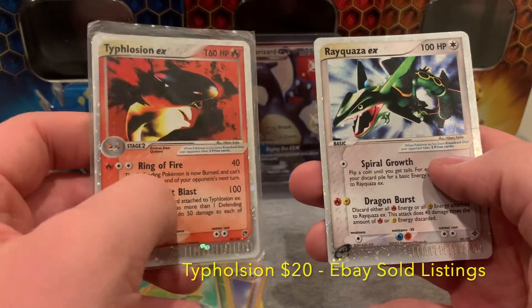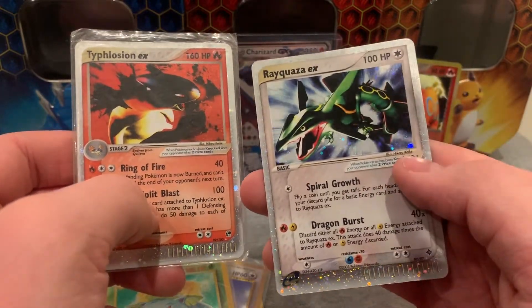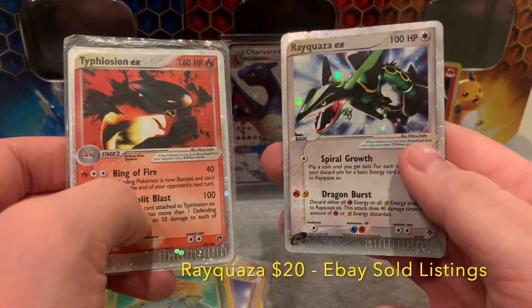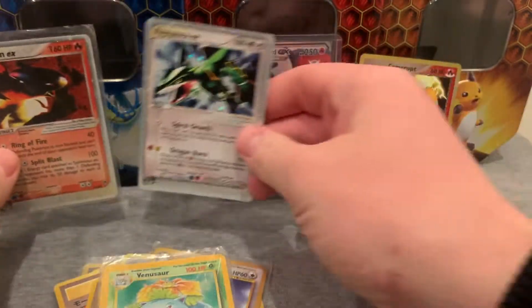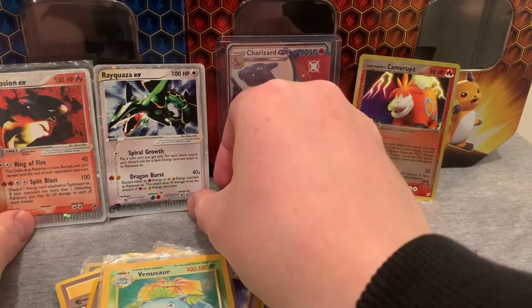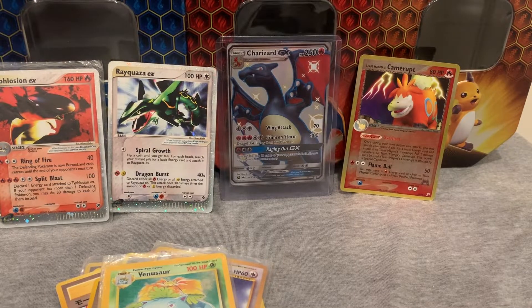Oh my gosh, look at this. We have Typhlosion EX from Sandstorm, and we have Rayquaza EX. I'm not entirely sure what set this is from, but I do know for a fact they're worth a little bit. We are going to go through a few more cards to see if we can't find something more rare.